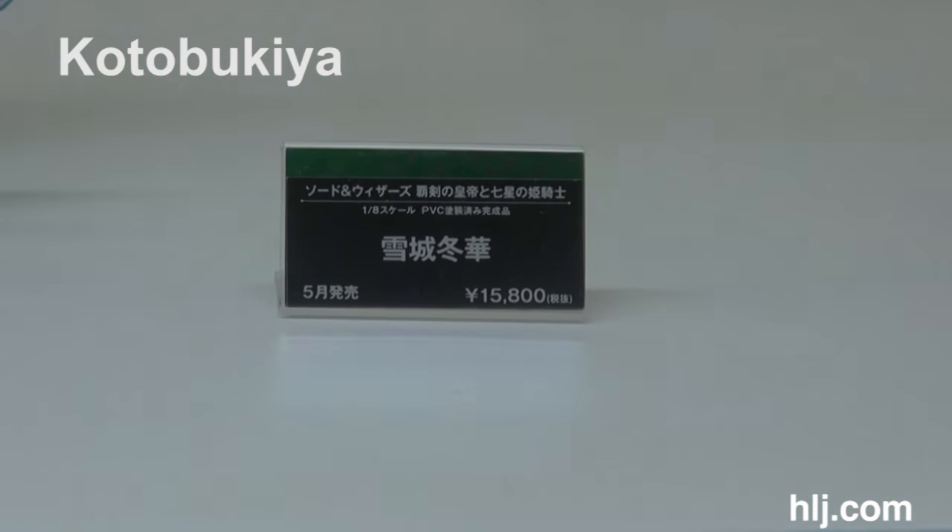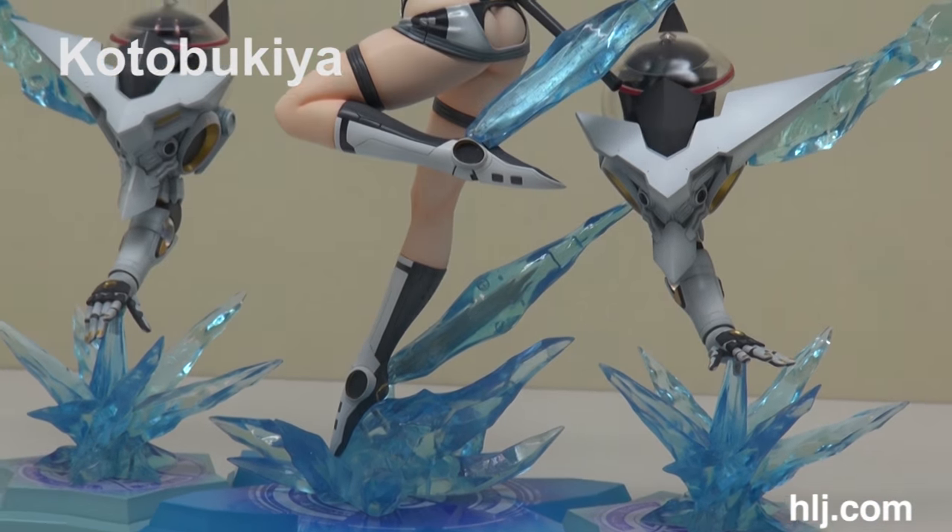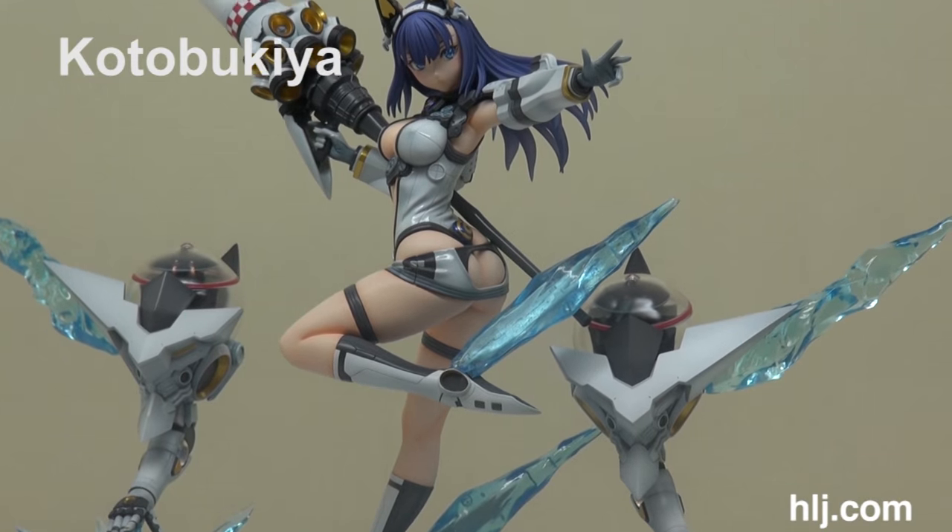Next up is from Sword and Wizard — this is Fuyuka Yukishuro. She has an amazing base; look at all those effects. And her weapon is pretty badass too.